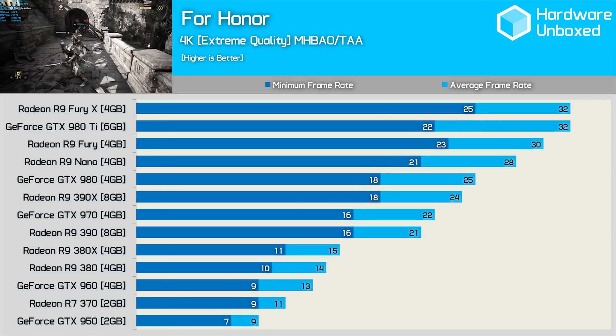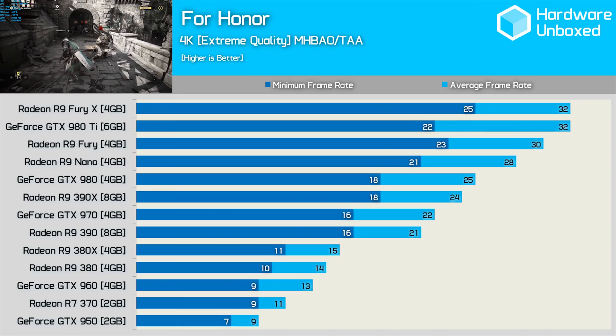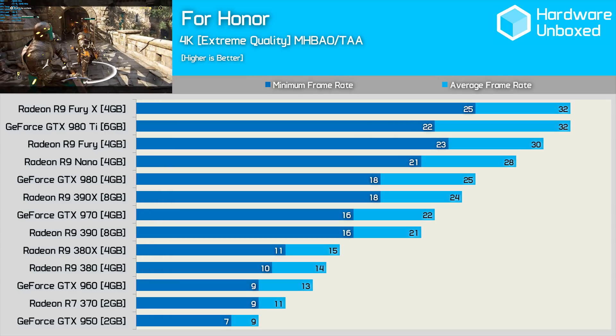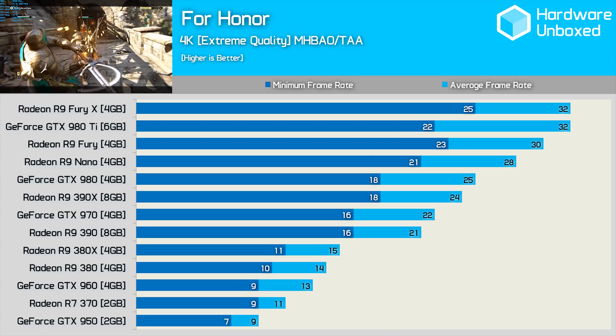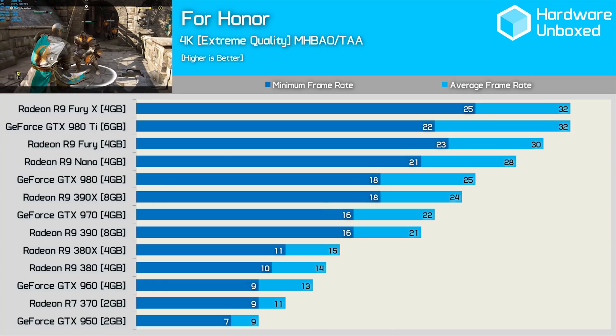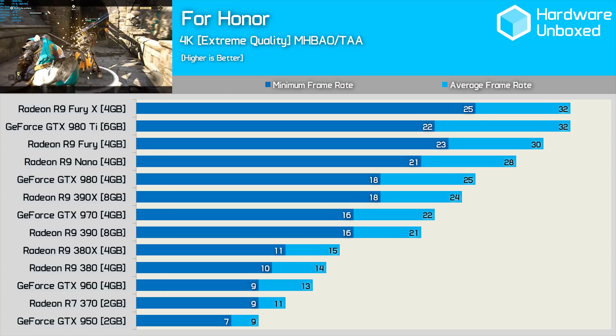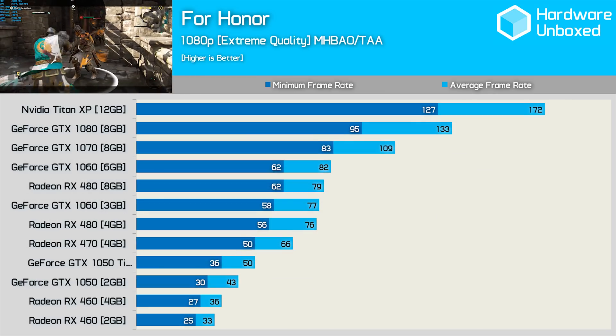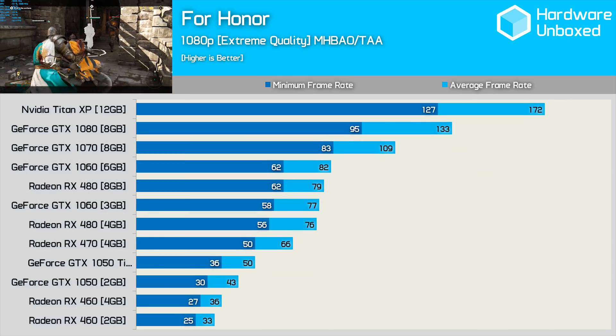4K resolution was never really friendly towards the GTX 980 Ti or Fury X and 2017 gaming isn't going to change that. Still a 32 fps average from both graphics cards wasn't bad, but those aiming for 4K will want to dial some settings back. Worth pointing out is that despite its smaller memory buffer the Fury X maintains a higher minimum frame rate.